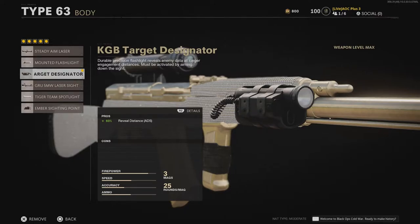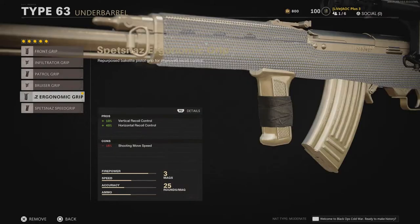For the underbarrel, I recommend the Spetsnats Ergonomic Grip. This grip decreases vertical and horizontal recoil, maximizing the lethality of this long range rifle.